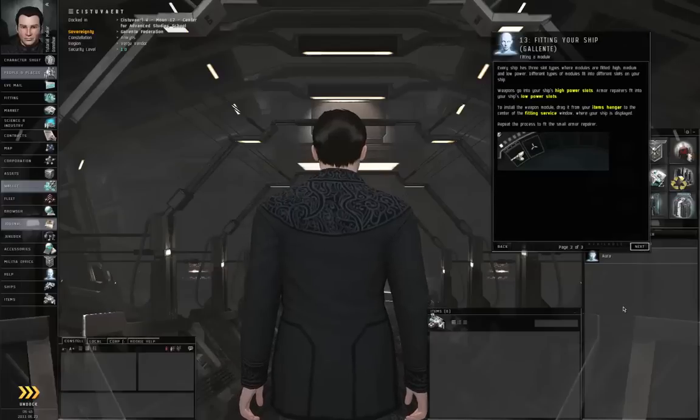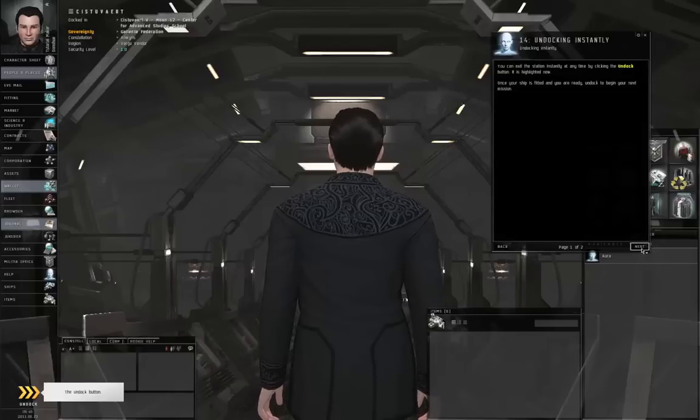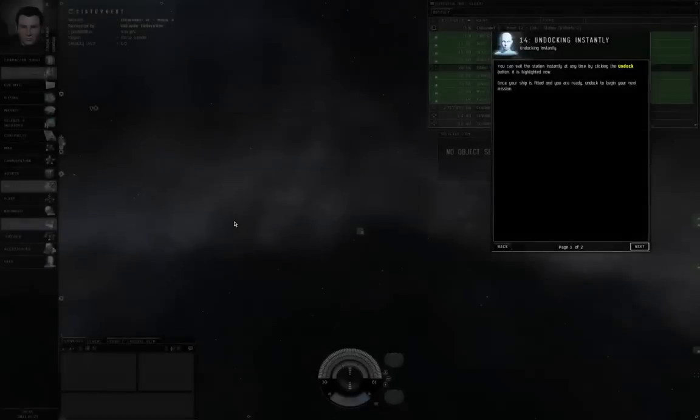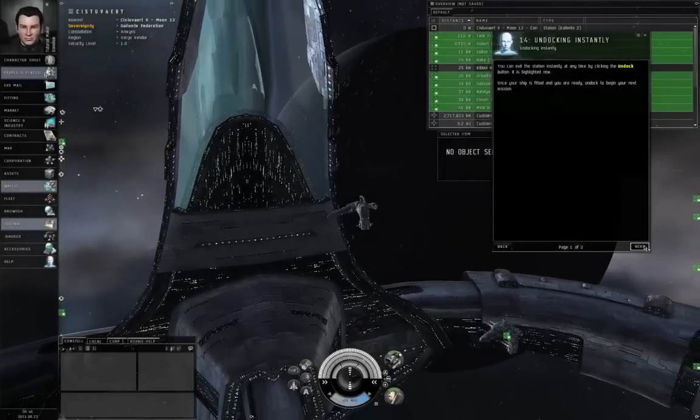Drag the weapon onto your ship in the fitting area — it will fit into the appropriate slot automatically. Do the same with your defensive module, which we've already done. Click Next. When you are ready, undock. You can just click the Undock button here.